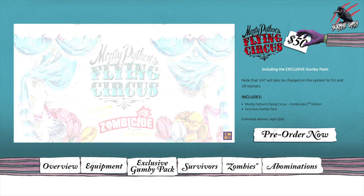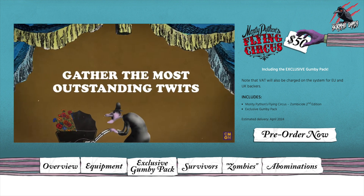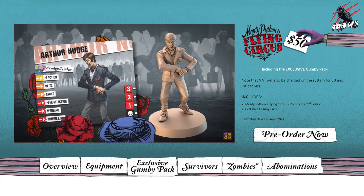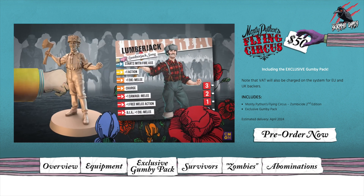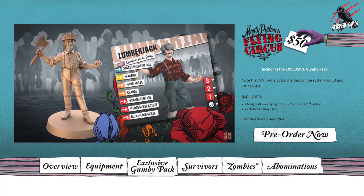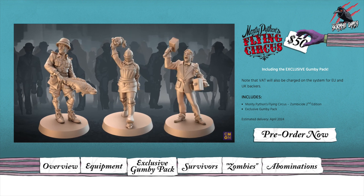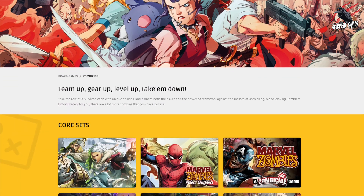If you'd like to find out more or even pre-order it yourself, I'll put a link in the description below. That's going to take you right to the CMON website, which will give you all the information. You can watch the video, have a good look through, get a close-up look at what the models are going to look like, and find out more about what's included.